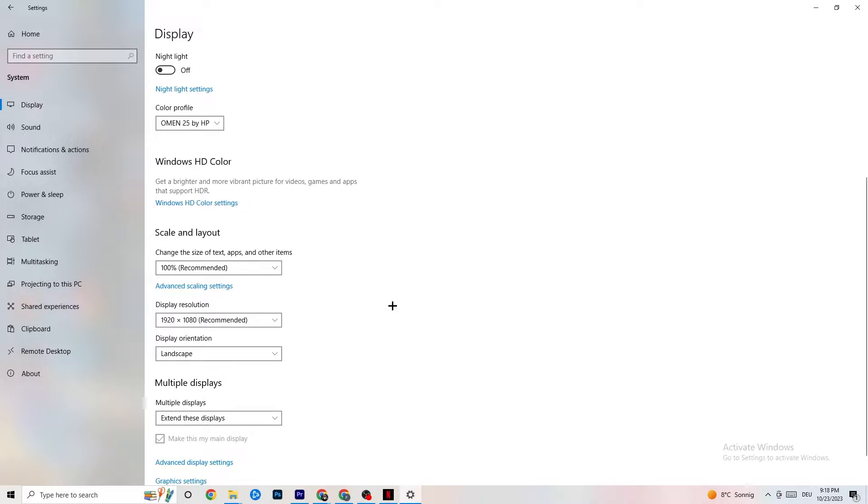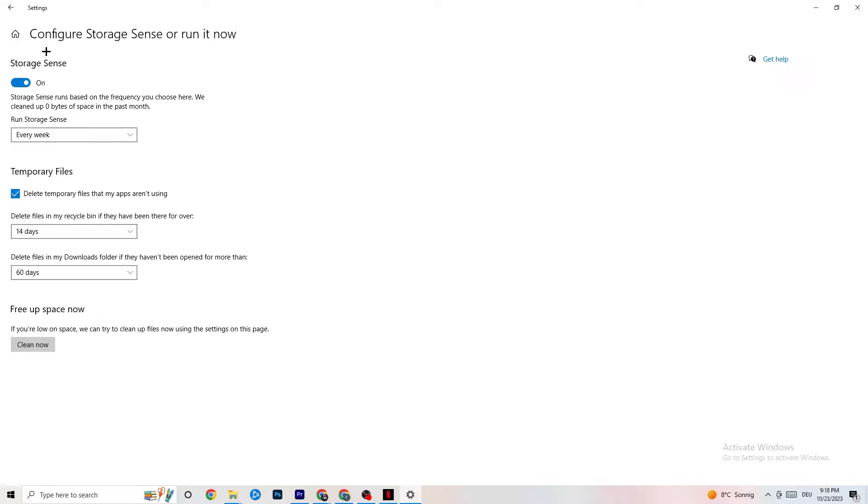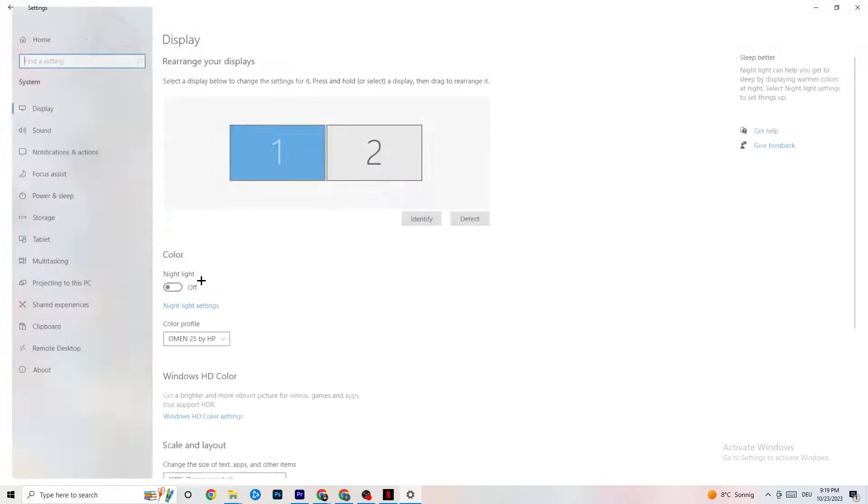Go to Display Resolution and keep it set to the same resolution your game uses. For example, if your game runs at 1280 by 720 or 1920 by 1080, match it here. Afterwards, go to Storage. In Storage, click Configure Storage Sense and run it now. Keep the settings — every week, 14 days, 60 days — then click Clean Now. This will delete every temporary file on your PC that you don't need.